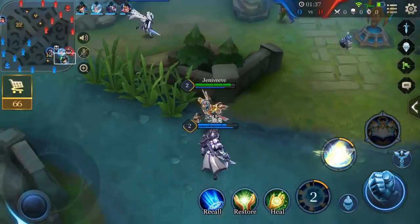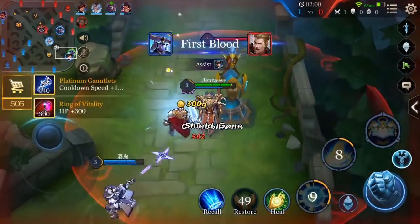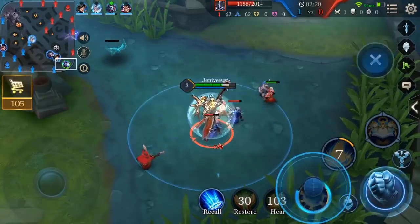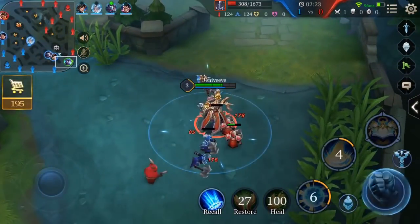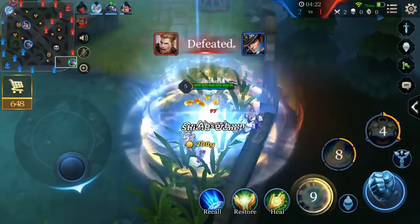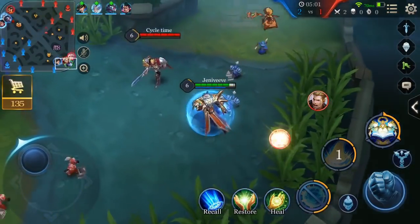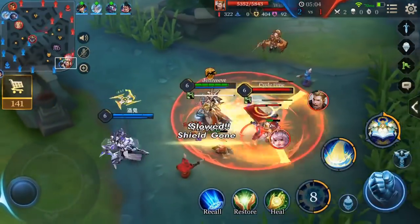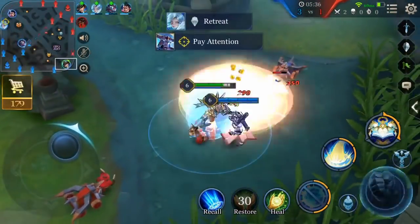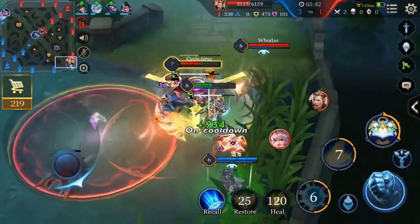Considering Xeniel is a tank support, you're going to be building a pretty decent amount of health on him to maximize his total capabilities. His first ability, Divine Protection, forms a shield based on his maximum HP, and after 2.5 seconds Xeniel can detonate the shield, causing a bunch of magic damage to all nearby enemies based on his maximum HP as well. So he has really nice natural damage from his passive and his first ability, which also happens to be a massive shield. His stun and ultimate deal good damage too, but those aren't the main source.